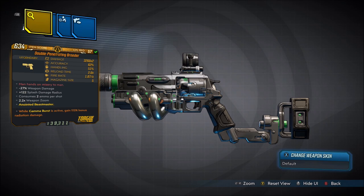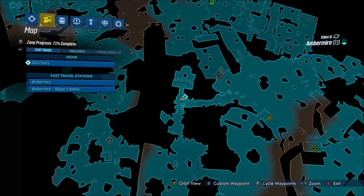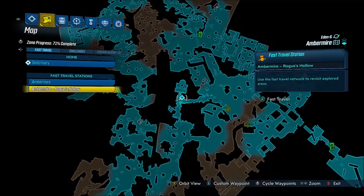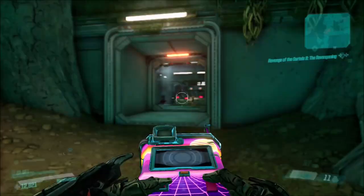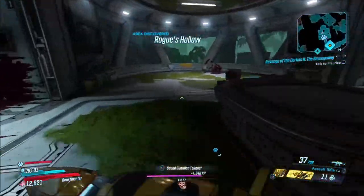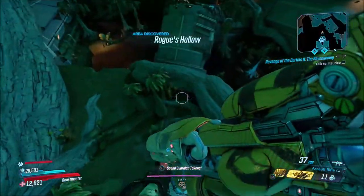This weapon has no elemental on the one I have here, but you can get this weapon in any element you want. In order to get this weapon, fast travel to the Amber Mire here at Rogue's Hollow. You want to come to this little icon on the map — this is one of Zero's bounty targets.